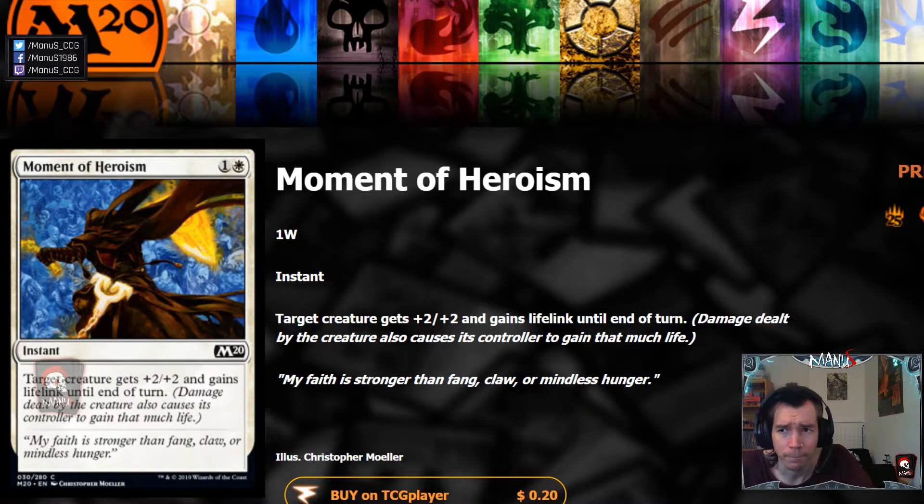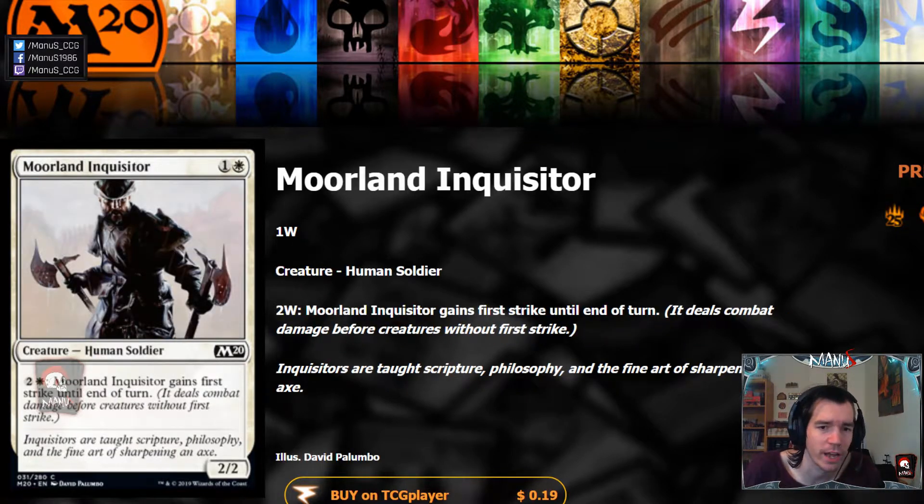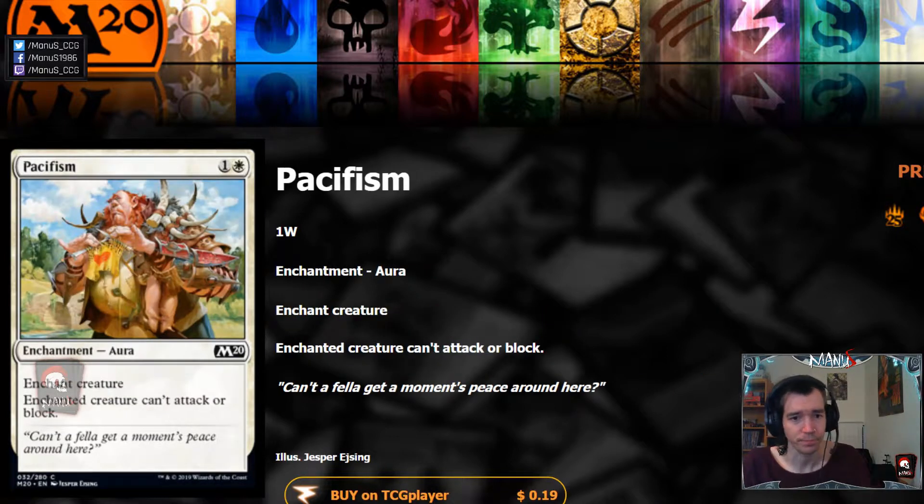Next we have Moorland Inquisitor — it's just a bear. The fact that you can threaten to give it first strike post three mana is nice; you don't usually actually want to activate it, but it lets you attack into two-toughness creatures with impunity as if it had first strike, which is nice. It gets a bit better with buffs obviously, but three mana is just so much for first strike — nothing special.